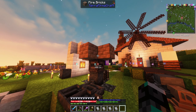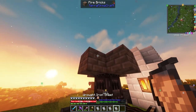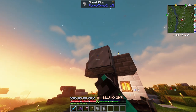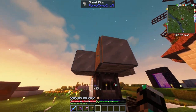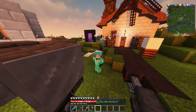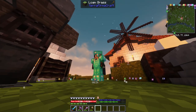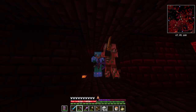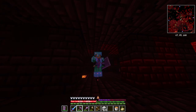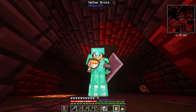The worst part about the blast furnace is that you need wrought iron sheets all around it — 12 of them — which means you need a total of 24 iron ingots. Then guys, look at my hotbar — we have a lava bucket!